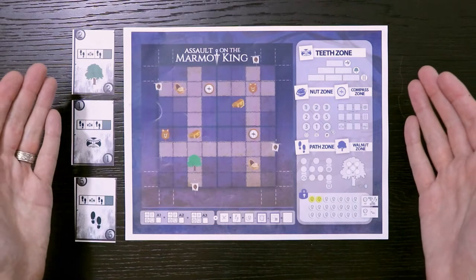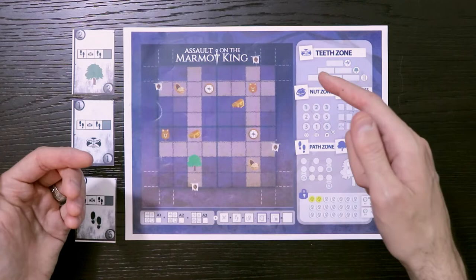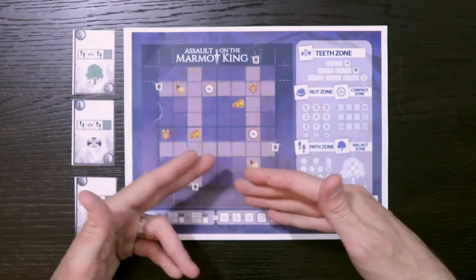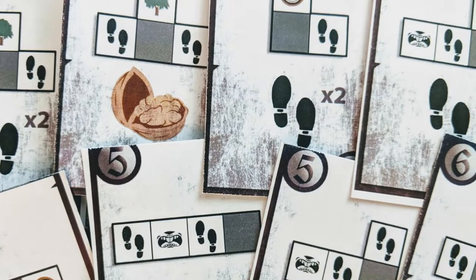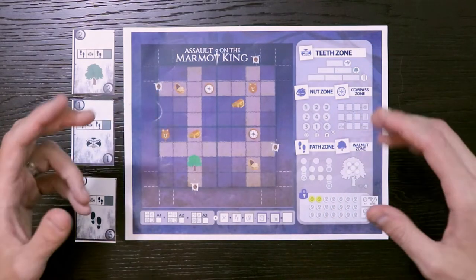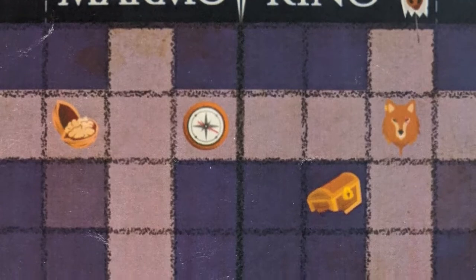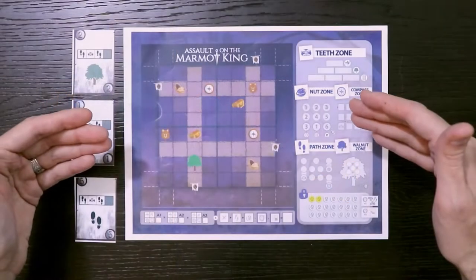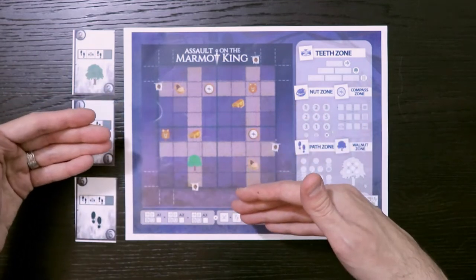Essentially in this game what you're trying to do is get the Marmot's treasure. What that requires you to do is put down a camp and a treasure that you're trying to get to. Along the way you're trying to put down Tetris-like pieces to create a path to get there, and you're trying to trigger all of these abilities. At the end of the game there are four quadrants, and when three of them are completed by any of the players, the game is over and then you score. The particulars are pretty interesting because the way you lay down tiles can kind of block yourself and make decisions hard.